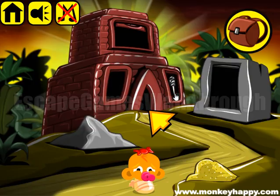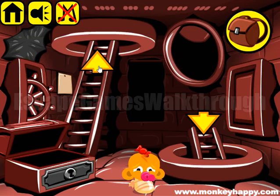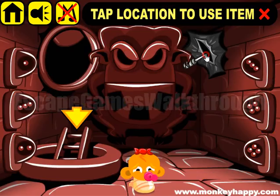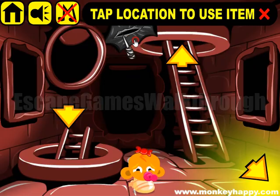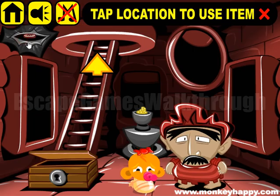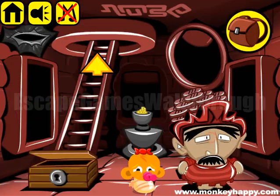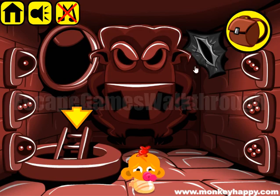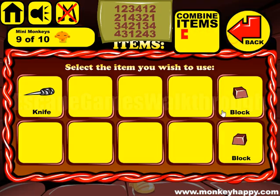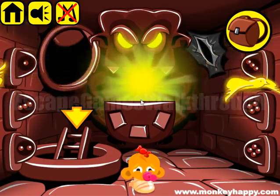This red key goes in the slot to get the dagger. With the dagger we cut these skins, and finally we have all 40 of them to get the third block. With three blocks we can place them here and release the light. If this video helped you, please like and subscribe.